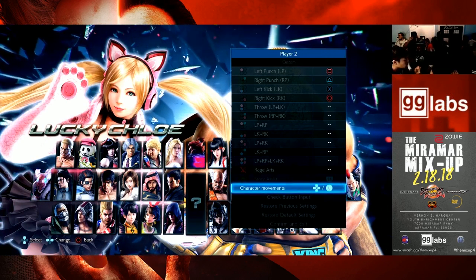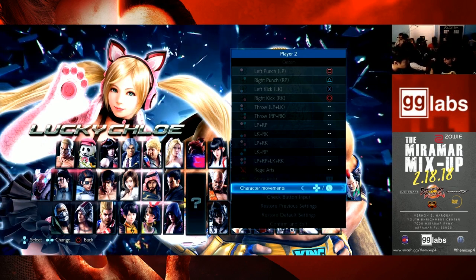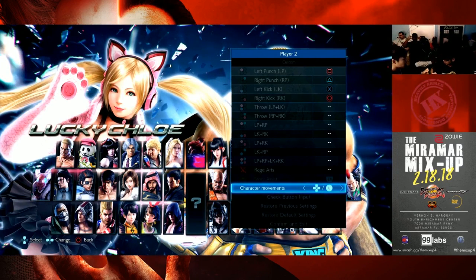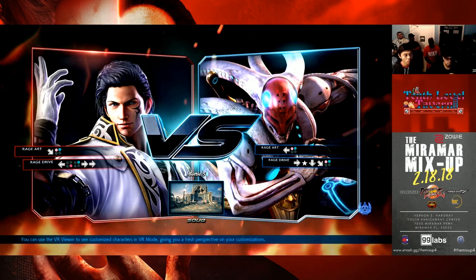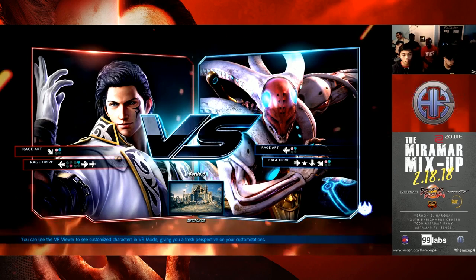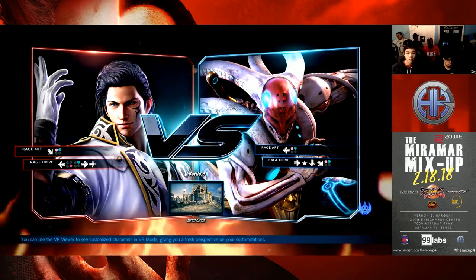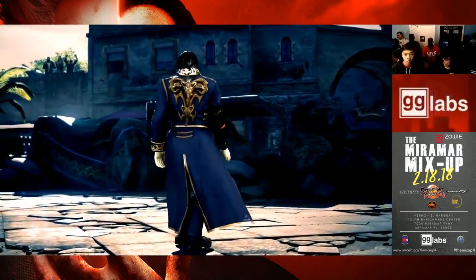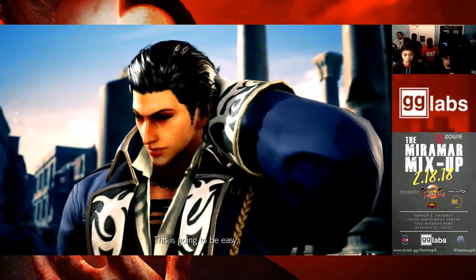Coming into this first match, I had a bye, so I could have scouted my opponent first. What I noticed was that he requested the second player side. So once my turn came up to play against him, I noticed he requested the second player side again. That's why you see me playing rock, paper, scissors for the second player side. I end up winning, so I end up taking it.